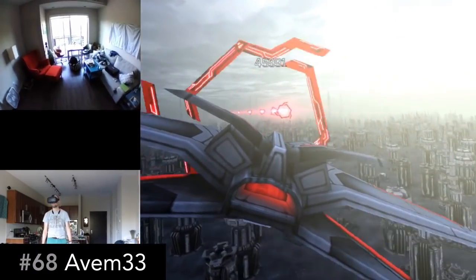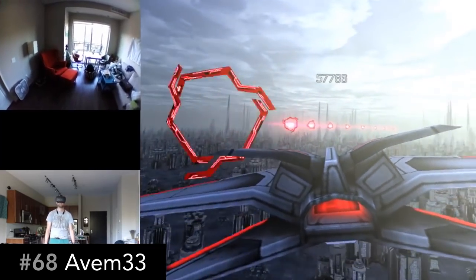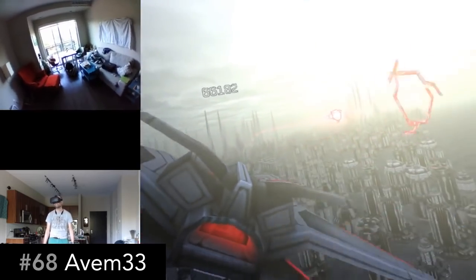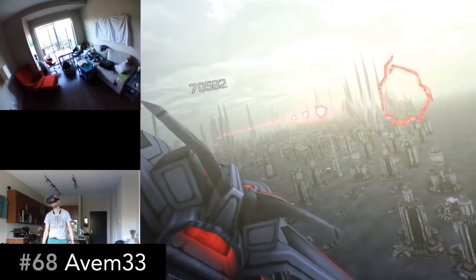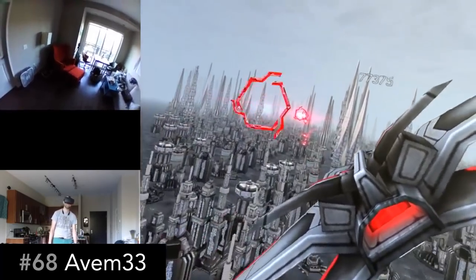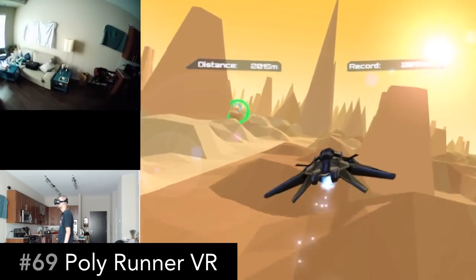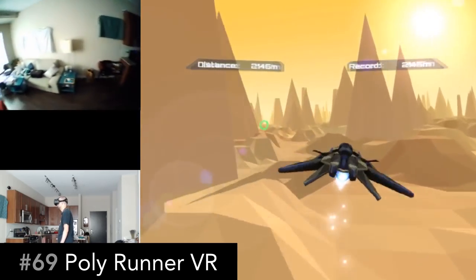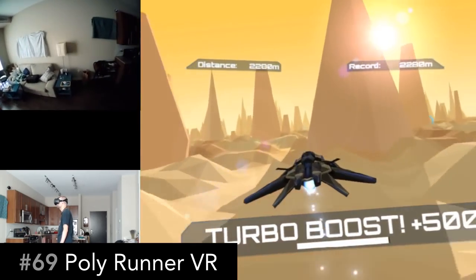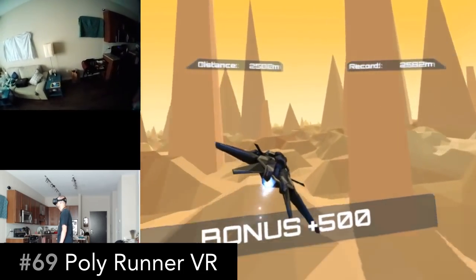Avem 33 is a flying obstacle course game where you steer the ship by tilting your head left or right, not moving your head. I found the controls really awkward and hard, but it's possible that you'll like it. In my opinion, PolyRunner VR is a much superior version of a flying obstacle course game. I found the controls much more intuitive and I had a lot more fun playing this one.